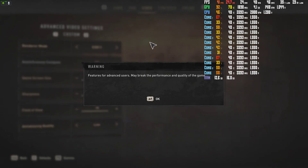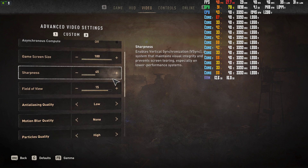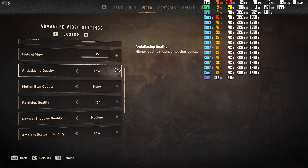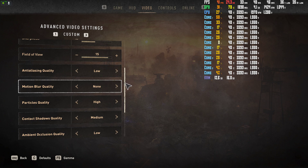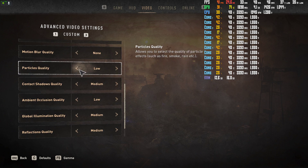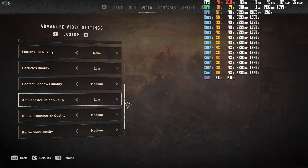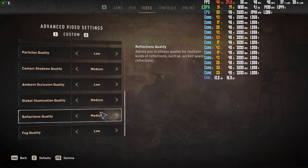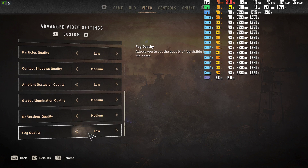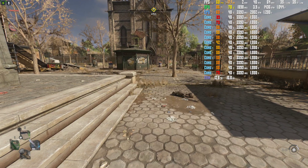You can also go over to the settings and change the anti-aliasing to low, turn off motion blur, lower particle quality to around low-medium, contact shadows to medium, ambient occlusion quality to low, global illumination quality to medium, reflections quality to medium, and fog quality to low. A lot of those will change performance.